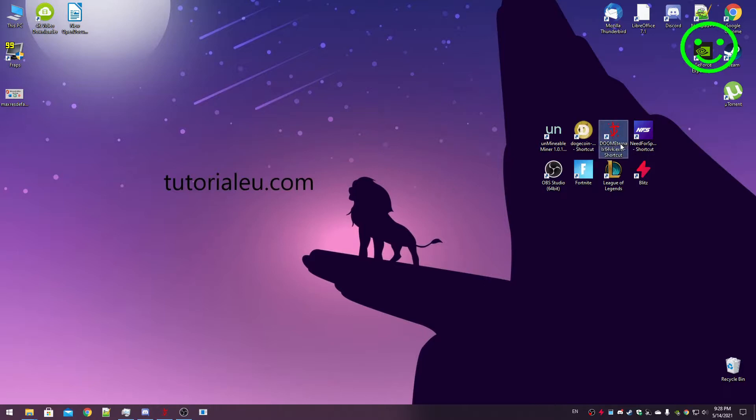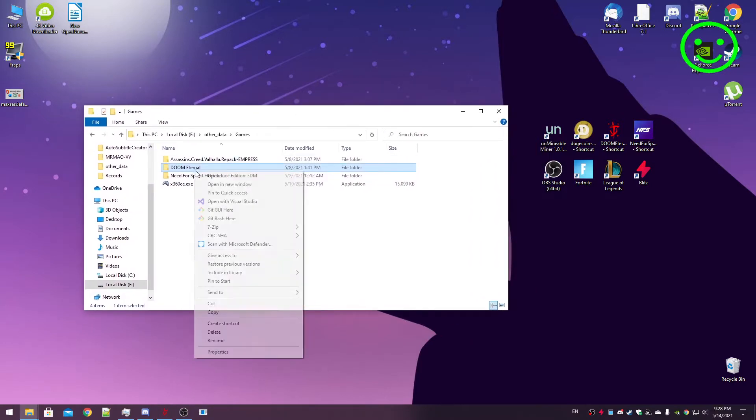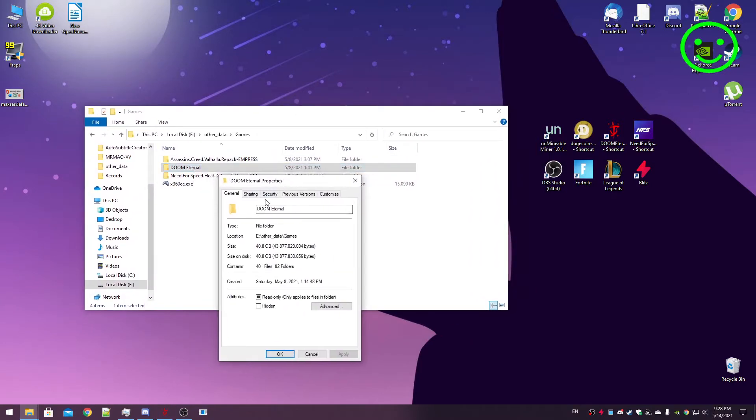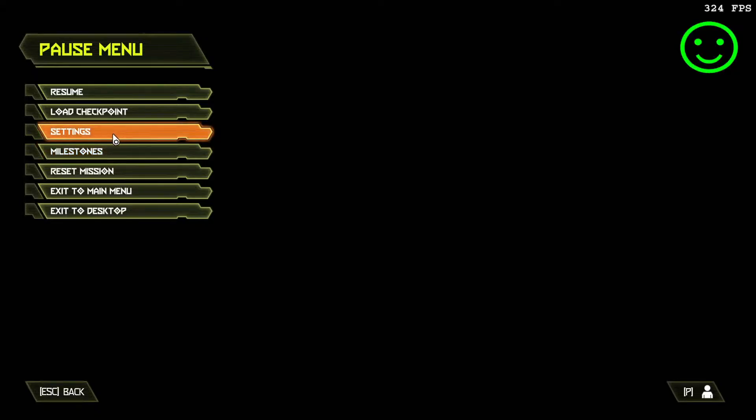We're going to test Doom Eternal to see how much resources this game will consume. First of all, the game requires around 40.8 gigabytes of storage. Now let's test the game and see how much resources it's consuming.